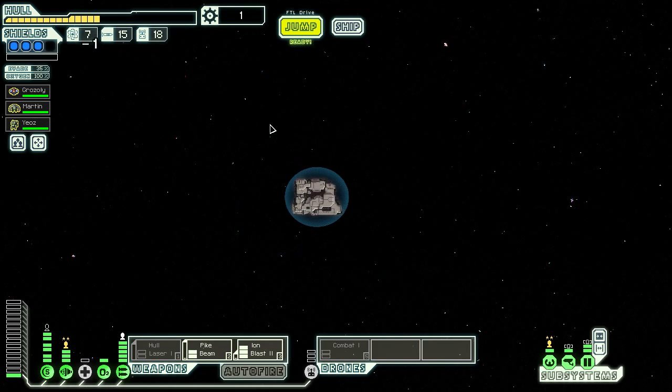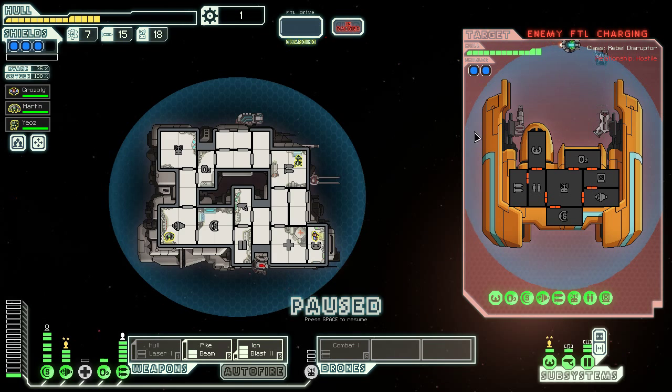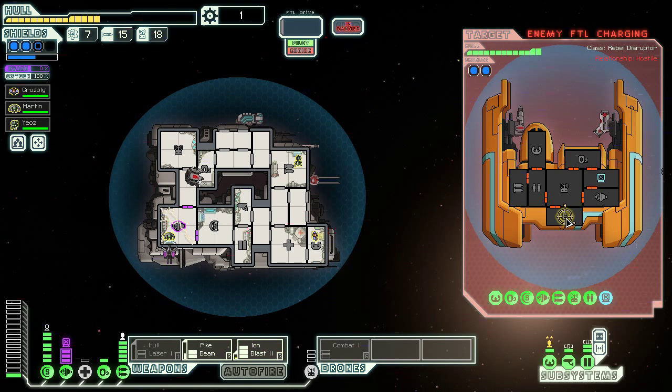So we got to hope that we can do some good from the store that's right here. We should be able to make it. I'm decent on fuel. I'm going to need to farm some scrap and we're going to need to make something good of it. They have an anti-drone drone and hacking, so we're not going to worry too much about that as long as they don't hack our weapons. Hacking our engines is pretty terrible too, but I do have level 3 shields.